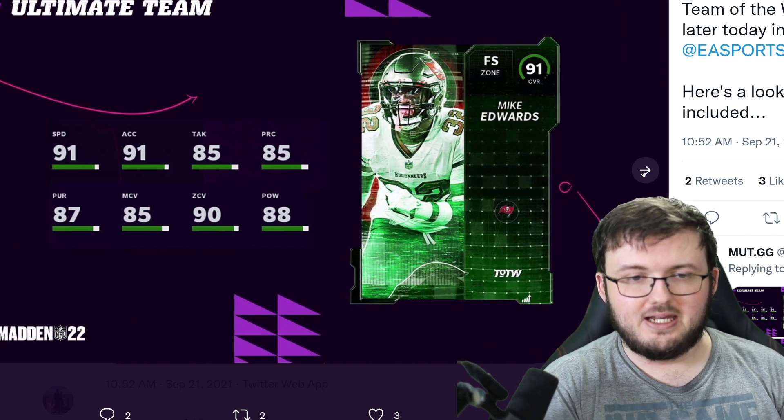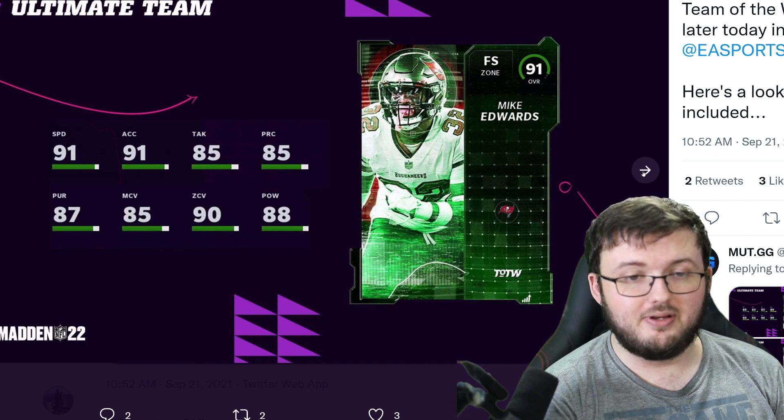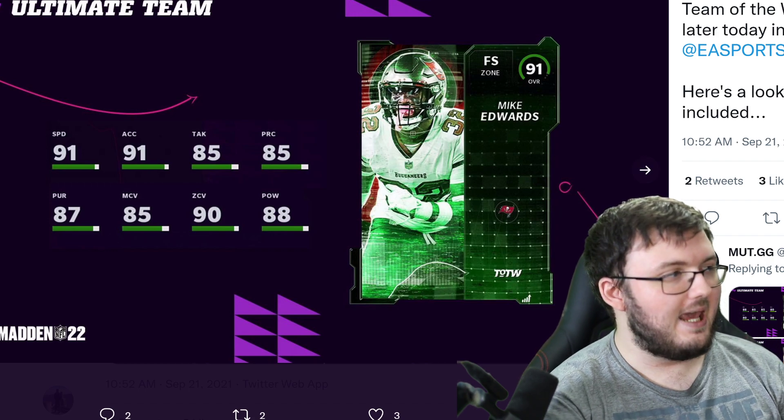We also have Mike Edwards, coming in at 91 speed, 91 acceleration, 85 tackle, 85 play rec, 87 pursuit, 85 man, 90 zone, and 88 hit power.